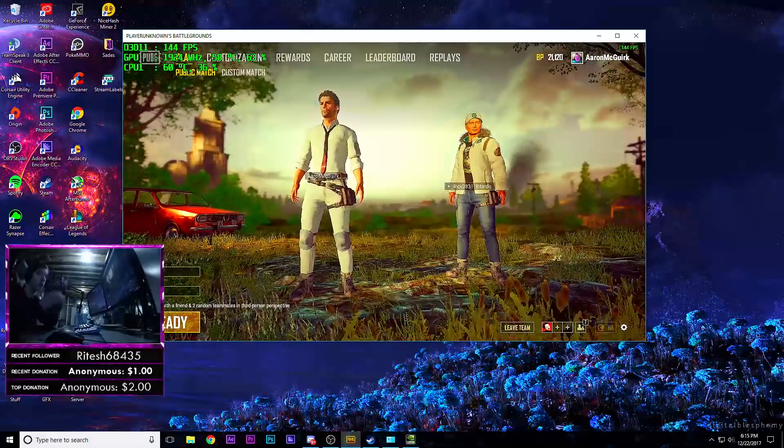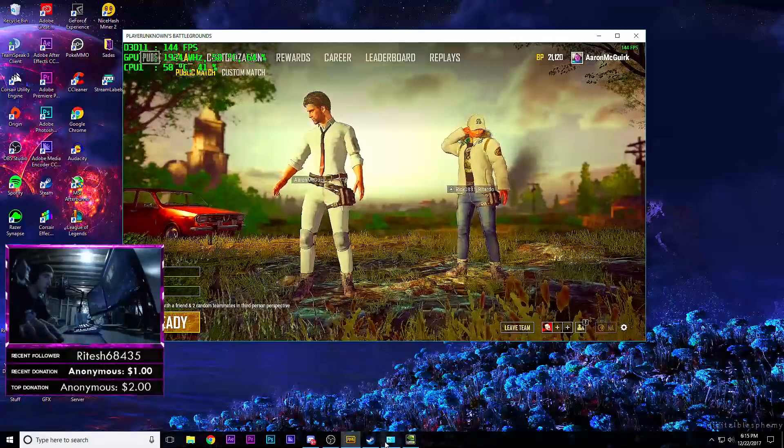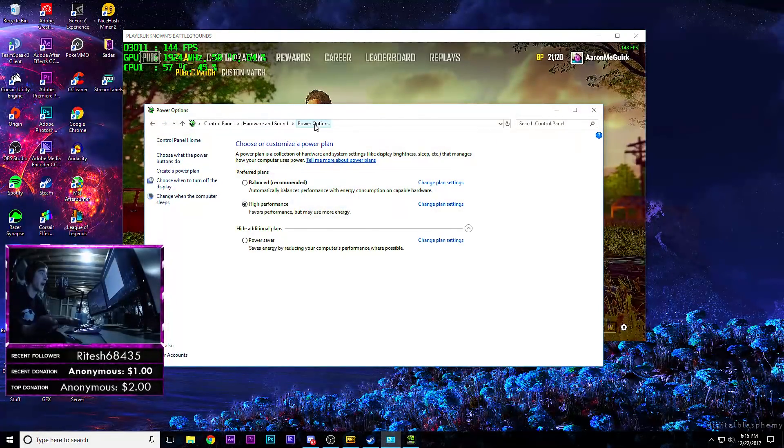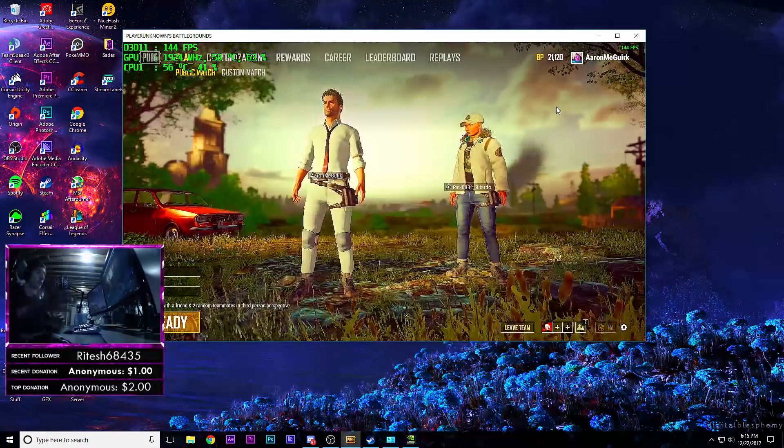First off, we're going to go into your control panel and go towards power options and set your PC to high performance. Most of the stuff I go over is in my other video, but I'm gonna go a little bit more in depth and show you guys how to get there.